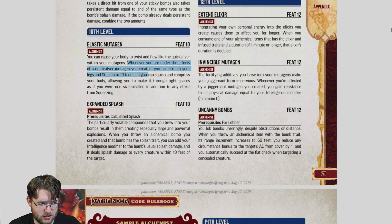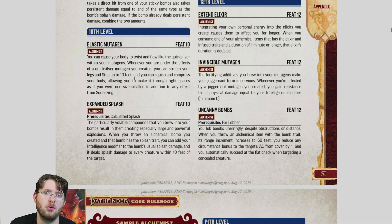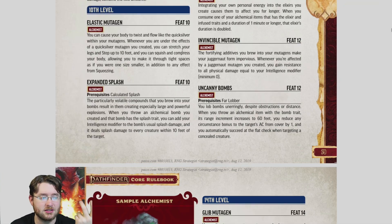Elastic Mutagen only works with the Quicksilver Mutagen, which requires you to take roughly double your level in damage whenever you drink it. So you won't be drinking it often, and the feat only provides minor benefits. Even if you're running a Quicksilver build, I'd probably skip this — most people avoid Quicksilver builds because of the self-damage. It does eventually stop damaging you around level twenty, but still. Expanded Splash is the feat mentioned earlier that increases your bomb's splash radius from five feet to ten feet. Combined with the Bomber's Greater Field Discovery, it becomes a fifteen-foot radius.